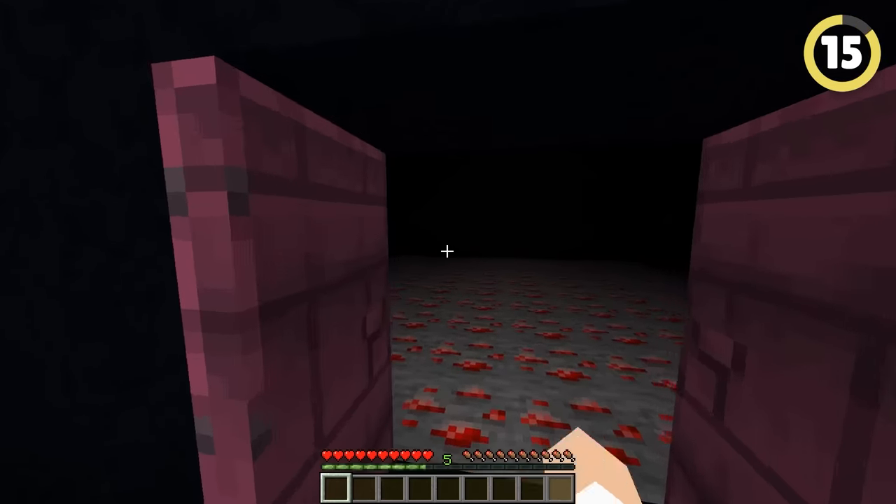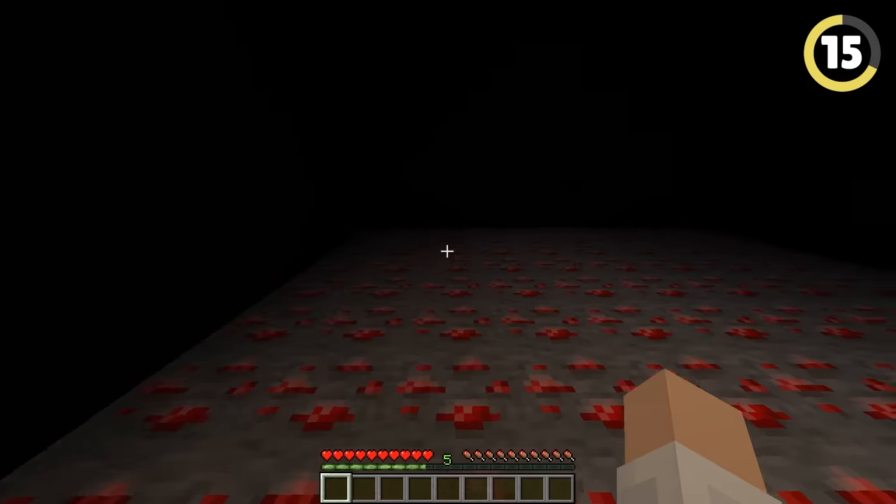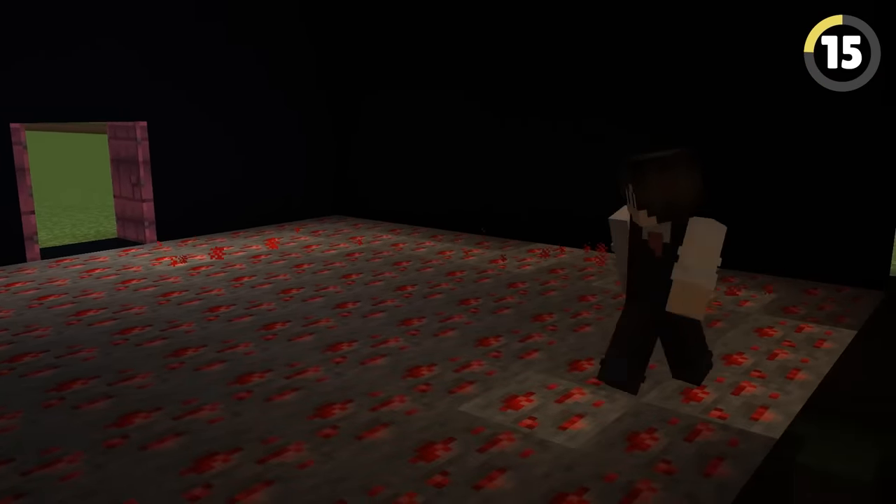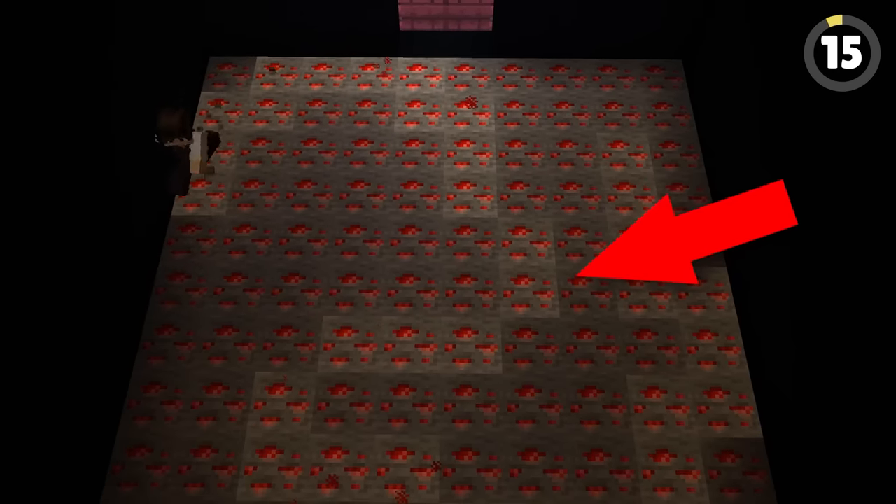A secret trick you can use to make an atmospheric room is to let it be dark and only light it up using redstone ore. They can act as a light, but only when activated, which includes stepping on them. It can light up a dark pathway in style.